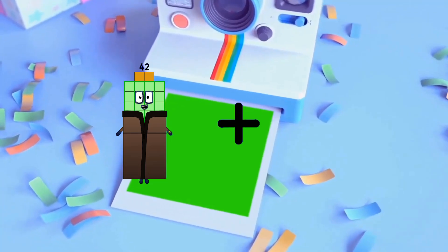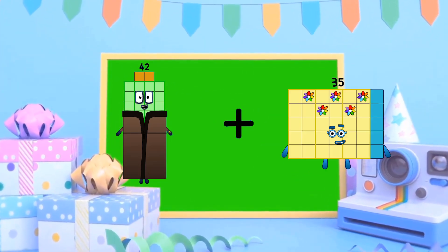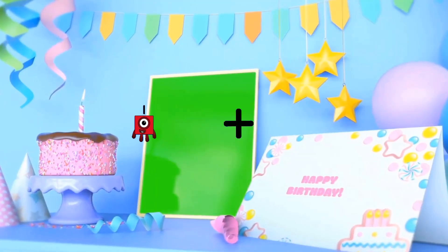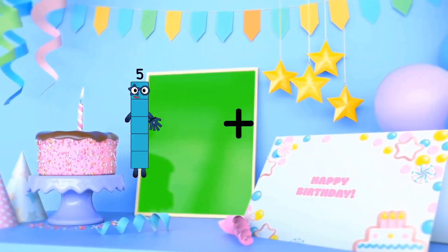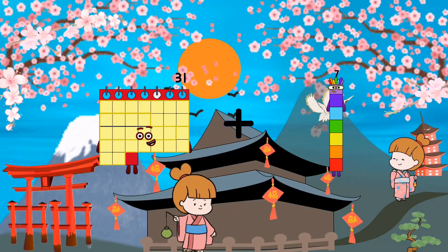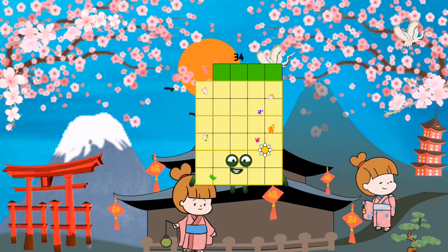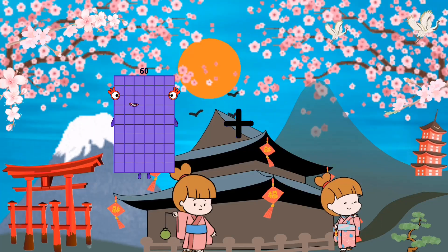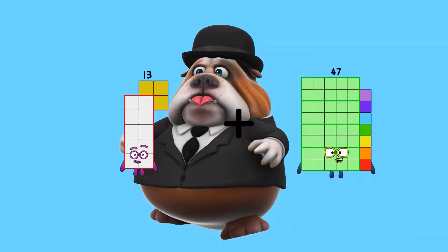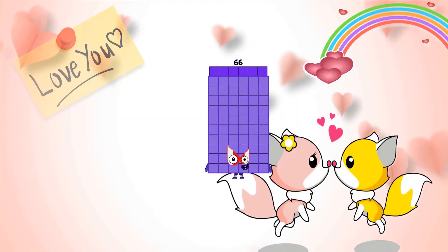42 plus 35 equals 77. 31 plus 3 equals 34. 34 plus 63 equals 66.